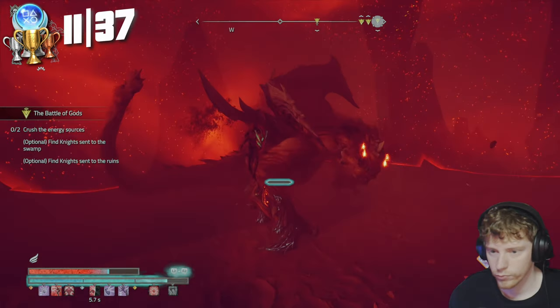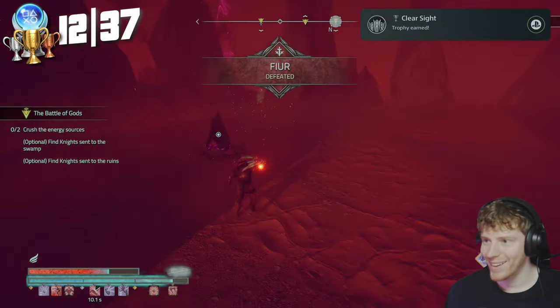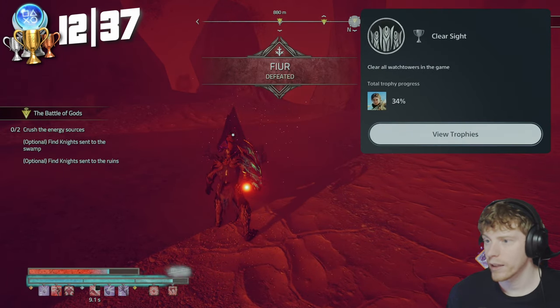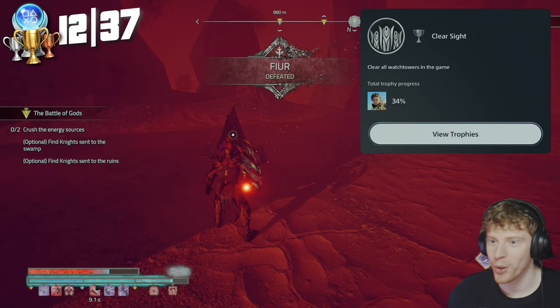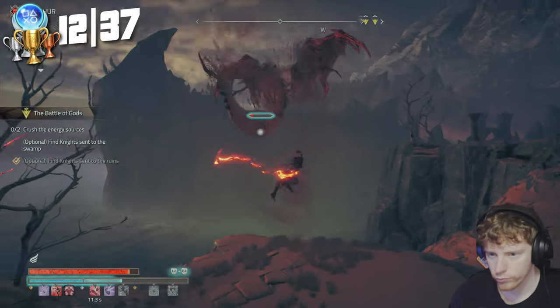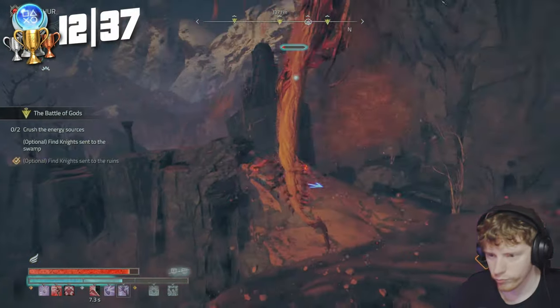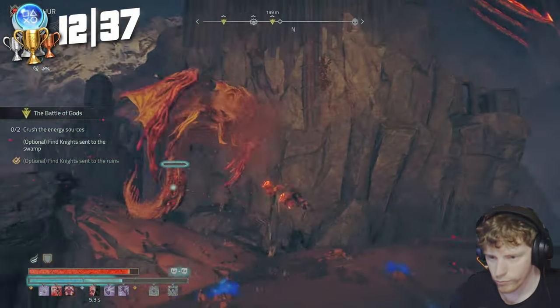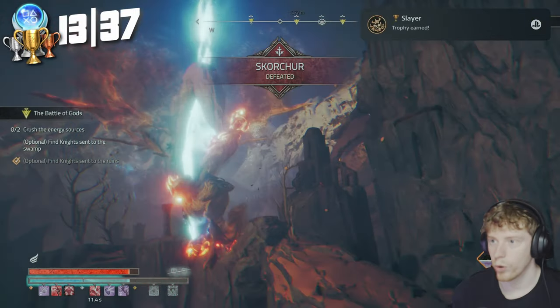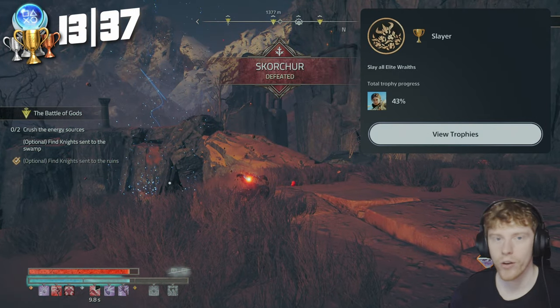We take out the final watchtower. Clear Sight — clear all watchtowers in the game. Then we take out the final elite wraith. Slayer — slay all elite wraiths.